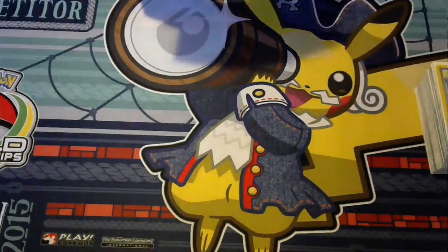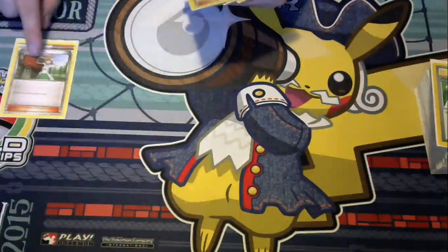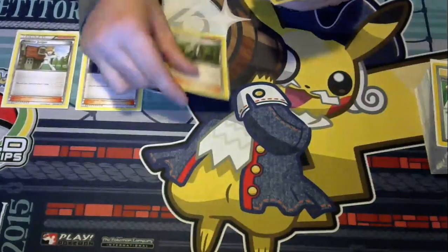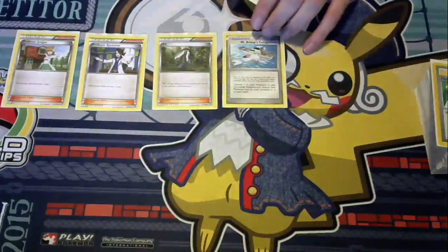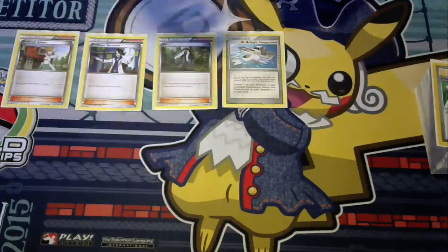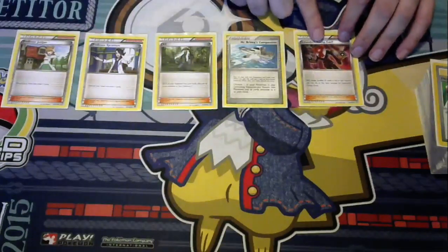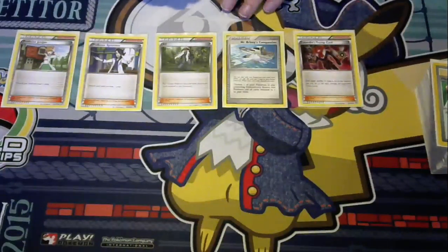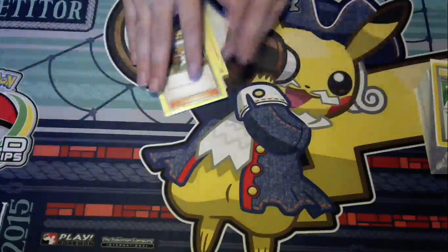Supporters are a little bit different than Bronzong. You're going to have both Juniper and Sycamore again, but instead of Lysandre and Guzma, we have Brigette and Briar — hopefully to reuse your Porygon 2 or Shiftry over and over again. And then this one actually has Trump Card, because you're going to want to keep going through your deck as many times as possible. So these five are all you really need for supporters.